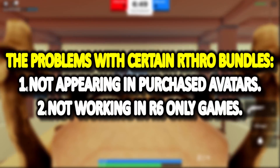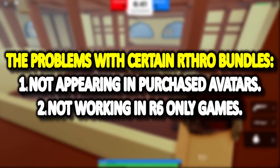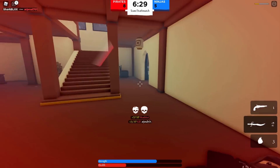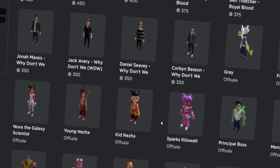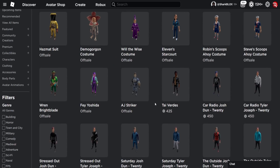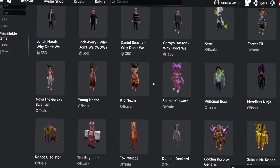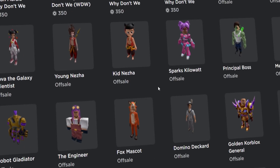This doesn't seem like something Roblox couldn't fix — it should be pretty straightforward and simple. Well, that brings us to today's video, because over on the Avatar Shop, Roblox actually updated all of these arthro bundles. These were the bundles causing problems — the ones not appearing in the purchase list and the ones that break in R6 games. At first I thought, 'Oh good, Roblox finally fixed these!' but it turns out Roblox did a very lazy fix.